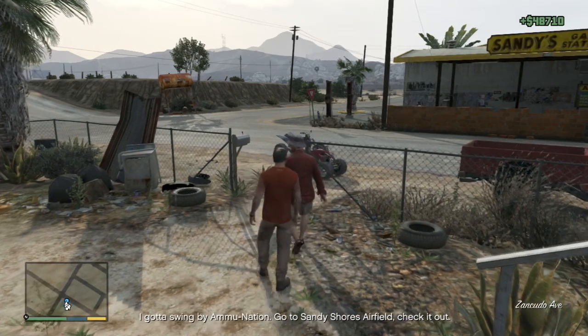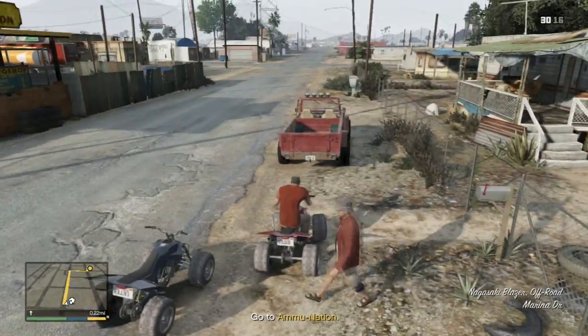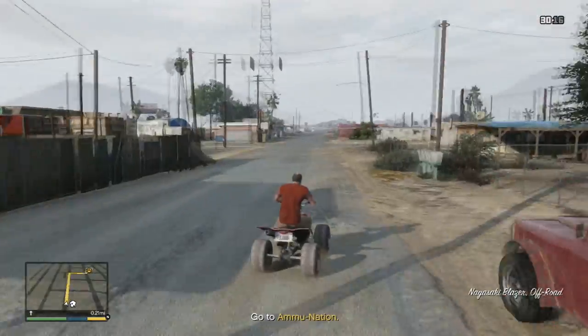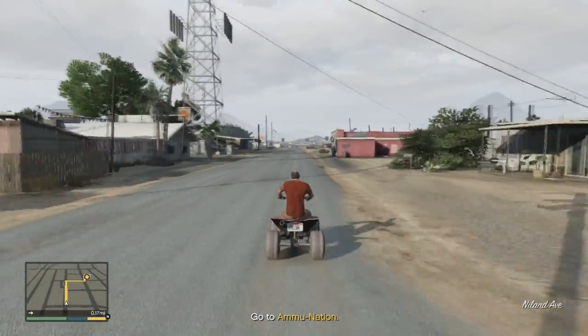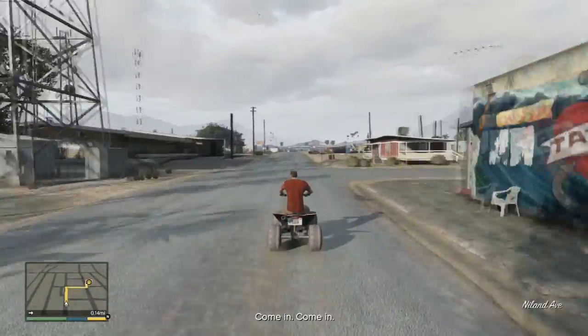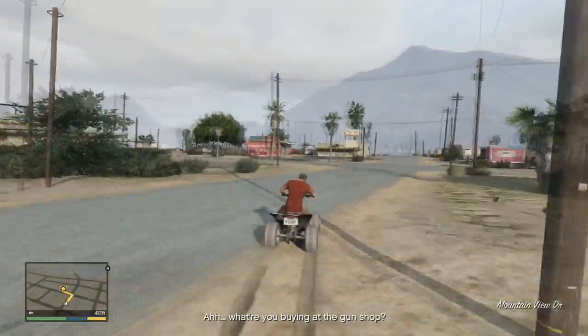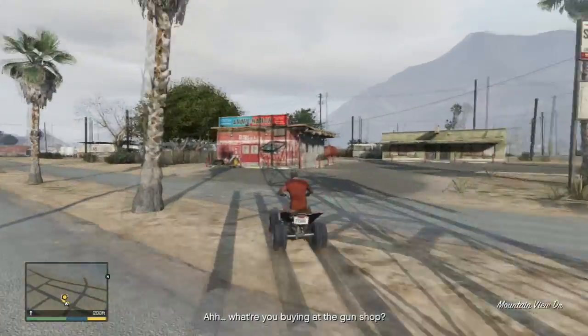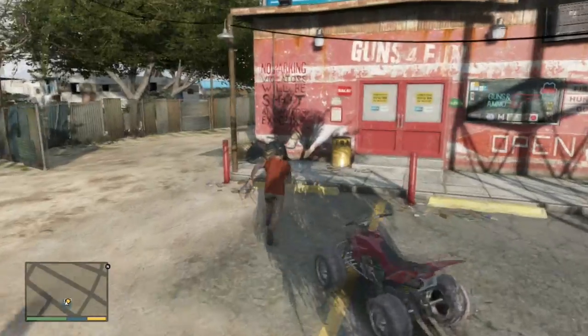You will see that all the weapons that you bought before are now available for free. That is basically the glitch. What you do is just put some attachments on your weapons and you will have your money back since you died — the mission restarts. All the money that you spent on the weapons is back, so you spent $50,000 and got it back because you clicked on retry mission.